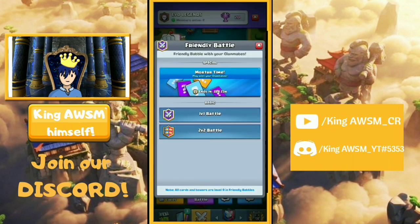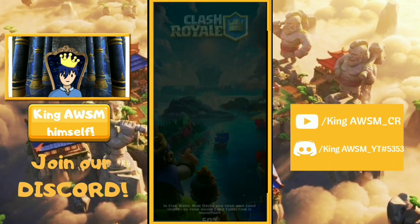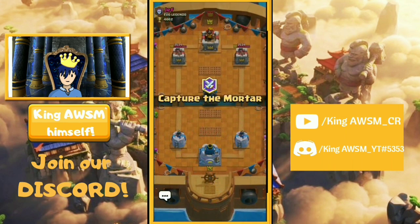Let's go — I'll just show it to you guys. As you can see in the friendly battle tab, we now have Mortar Time. This is gonna last for 22 days, so you can play this throughout the season.